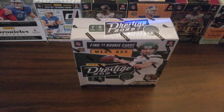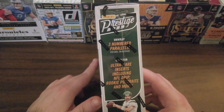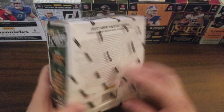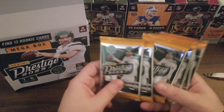Today we're going to be opening 2023 Prestige football cards to see if there's anything good. The cover features Aaron Rodgers, who played for five seconds for the Jets before getting injured. We can get three numbered parallels per box on average — ultra rare inserts, rookie portraits, and more. These are six packs, let's see if that's true.